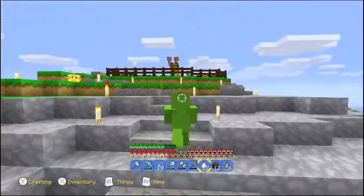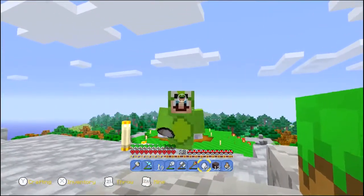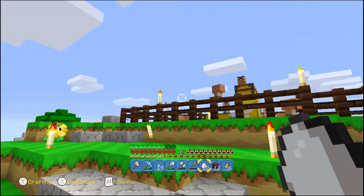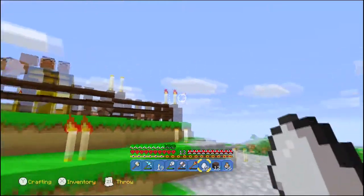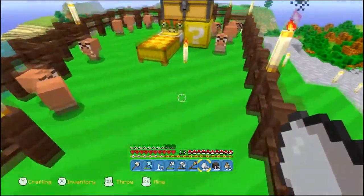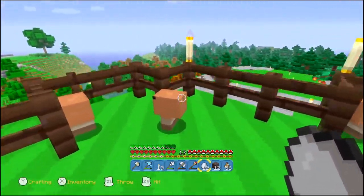One thing I don't think I showed you all in a previous episode: I've made myself an iron suit of armor, and it's a frog suit. How cute. Anyway, the pig pen, the chicken coop — aka the Goomba coop — is all set up and going.